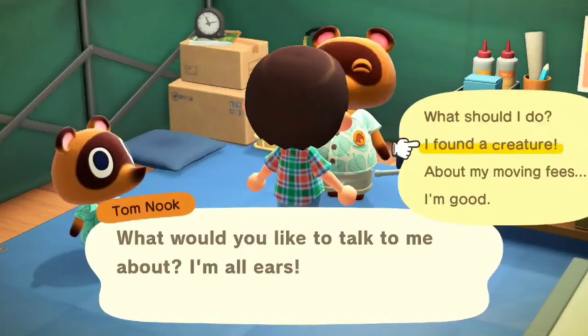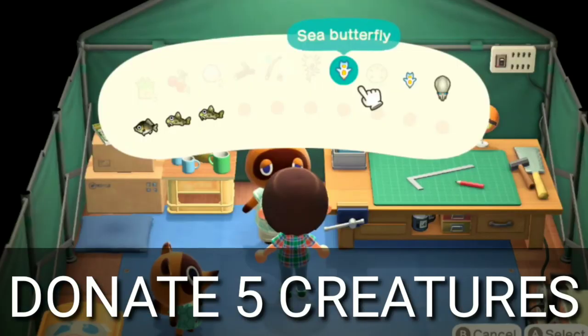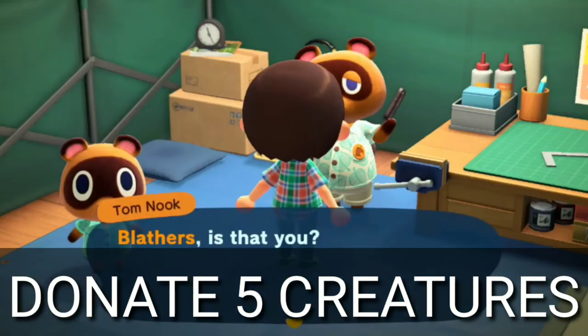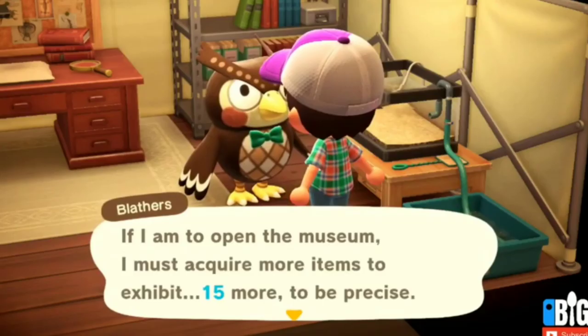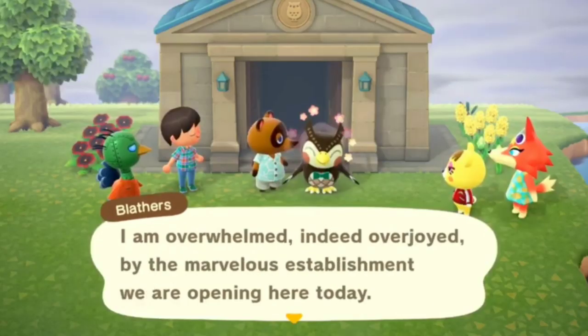On the first real day on your island, you'll need to donate 5 fish or bugs to Tom Nook, and then he'll talk to Blathers on the phone and have you place a tent down for him. When Blathers comes to your island the next day, go inside his tent and talk to him. Once you donate 15 fish or bugs to him, construction on the museum will begin and it'll be open within a day.